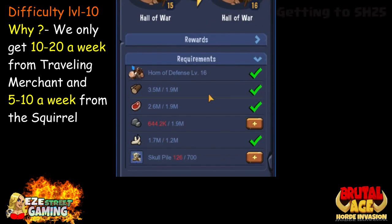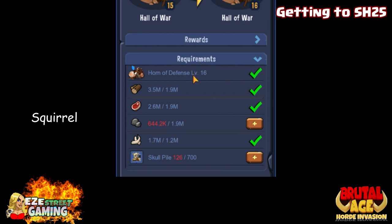You only get 10 or 20 a week from the traveling merchant, and you also get like five or ten a week from that little squirrel — you'll catch his nut — kind of odd.